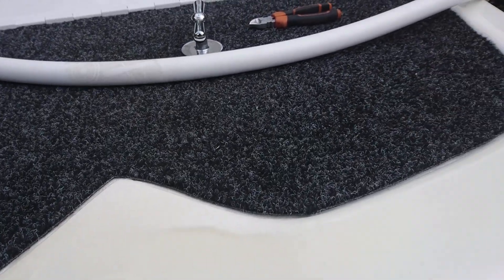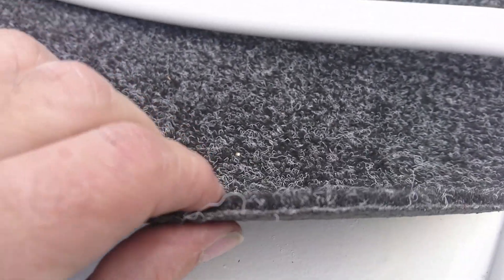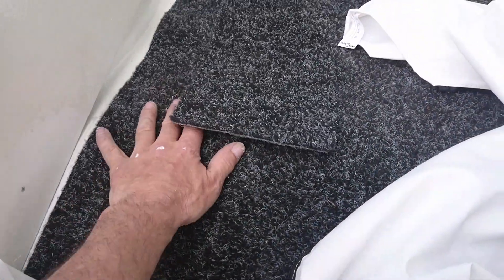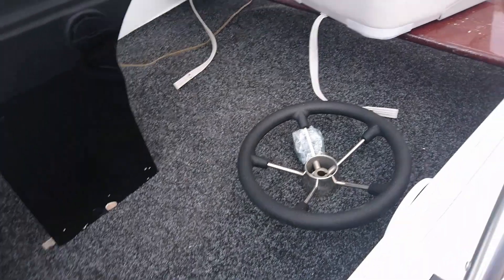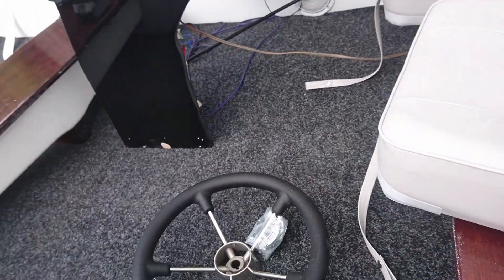I need some spray glue — I'll glue it all down. It has the rubber backing so it's only thin, which is handy because it helps mould it into place. So it's all in, all down, just lifting here. It won't matter if it gets wet because it will just roll back down.